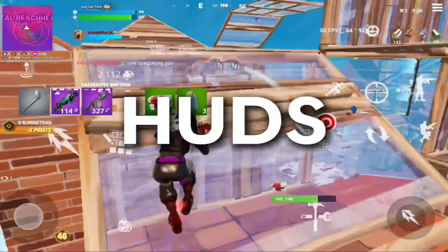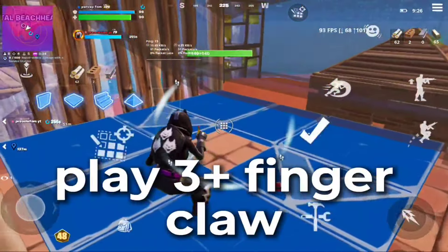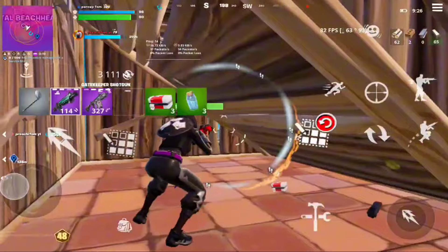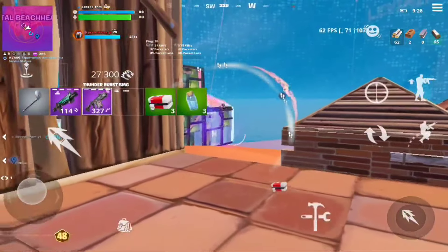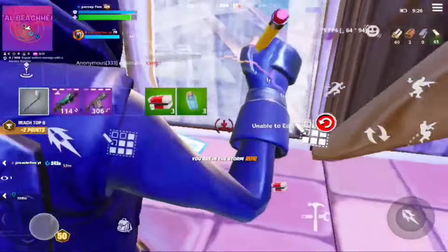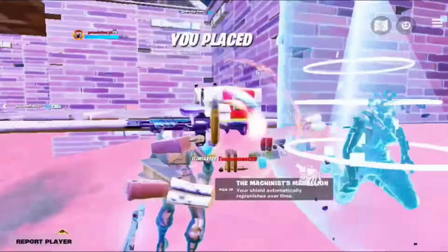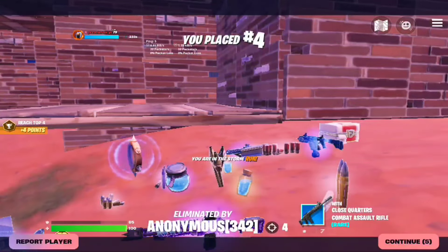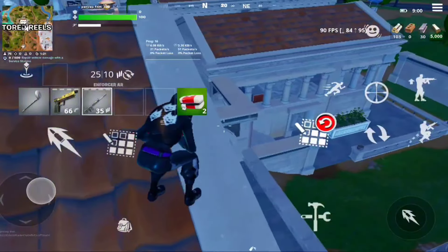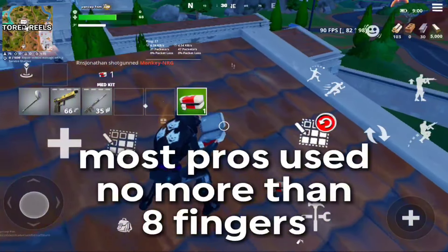For HUDs, my general advice is simple yet effective. Ideally, you should be playing three-finger claw or more. While two-finger may seem manageable, doing all those actions with just thumbs or two fingers is significantly harder. Three-plus fingers means each finger has to click fewer buttons, making the process of doing multiple things at the same time easier. While nine and ten-finger claws are possible, I recommend limiting fingers to eight at max.